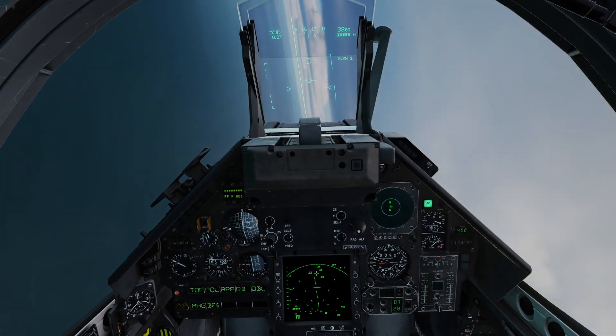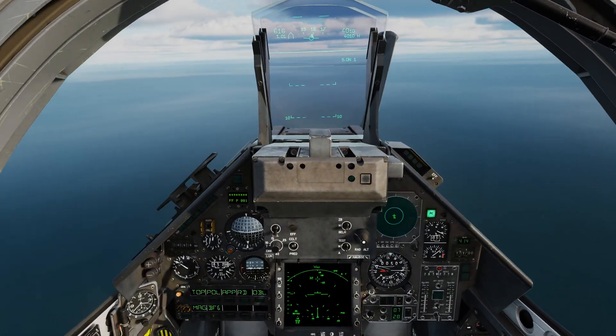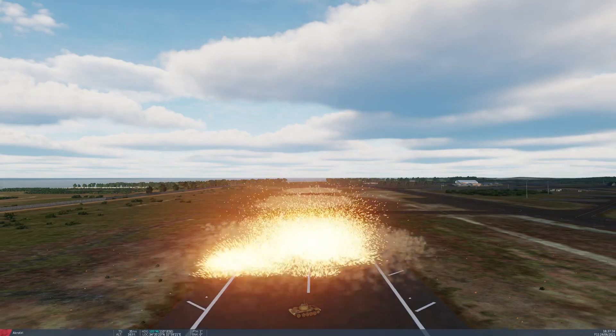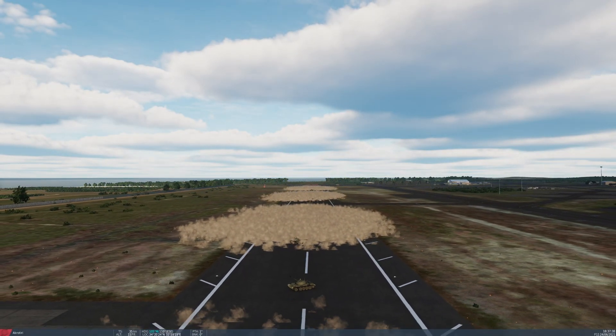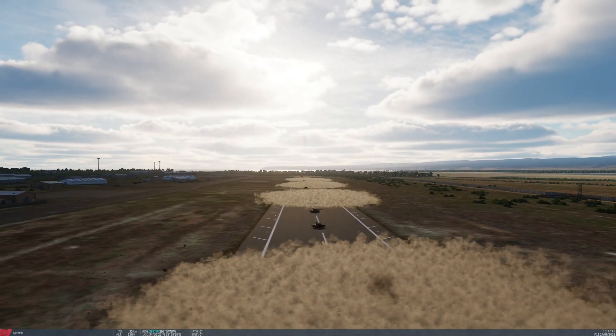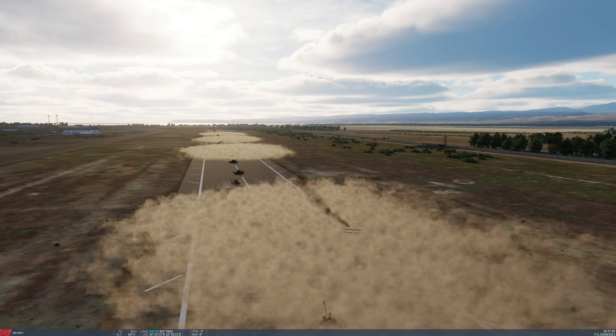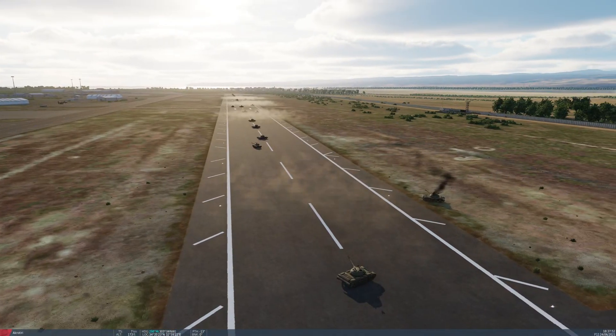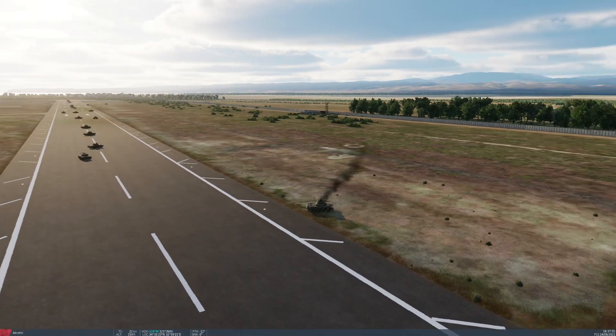What I'll do quickly is reset the simulation and set up a camera so you can see the whole thing from the ground. Here is the reverse camera view of our bombing run, straight down the runway at Akrotiri — this is what the enemy would see. Quite impressive overall. Certainly if there had been any lighter skinned vehicles here, they would definitely be destroyed. Looks like one of these tanks at least is on fire, so we've probably only taken out one tank.